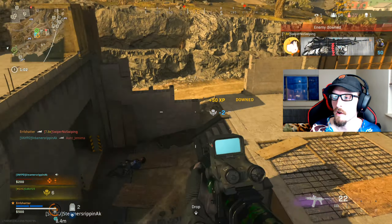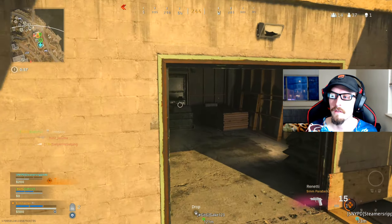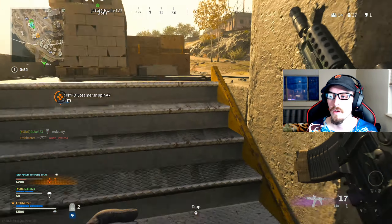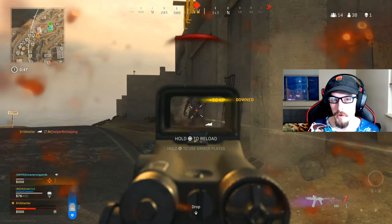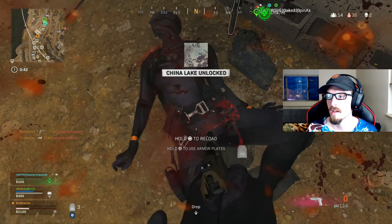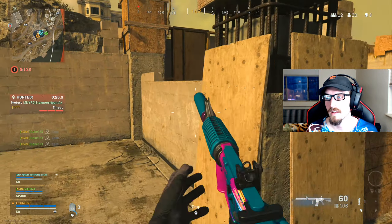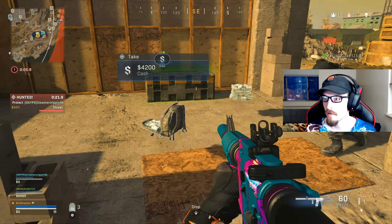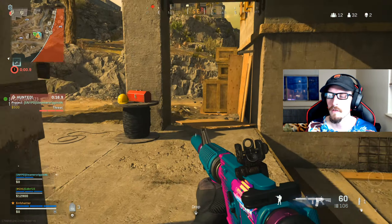Let's talk about how the AUG compares to the FFAR using their base variants. For the FFAR, it has a first range of zero to 36 meters. In that range you get 45 damage to the head — a six-shot kill with all headshots at a 333 millisecond time to kill. More realistically relying on chest and stomach, you're looking at 33 damage, an eight-shot kill at the chest and nine-shot kill at 30 damage to the stomach, at 467ms and 533ms time to kill respectively.